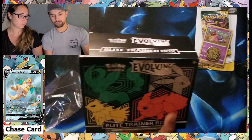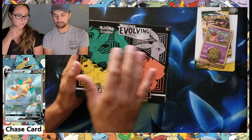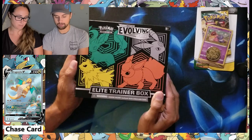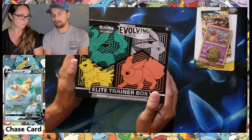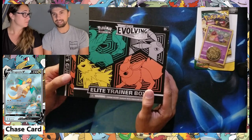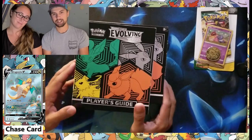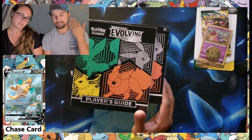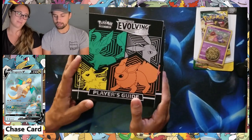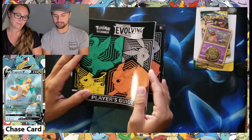I was able to get two ETBs, one each of the artworks — this one with Leafeon, Umbreon, Jolteon, and Flareon, and the other one with the other Eeveelutions. I'm saving that one to open with our daughter once she's off being in trouble. She decided to cut her beautiful curls and more or less has a mullet, so we're kind of not giving her a whole lot of Pokemon right now, but she'll earn it back — she's doing really good about it.